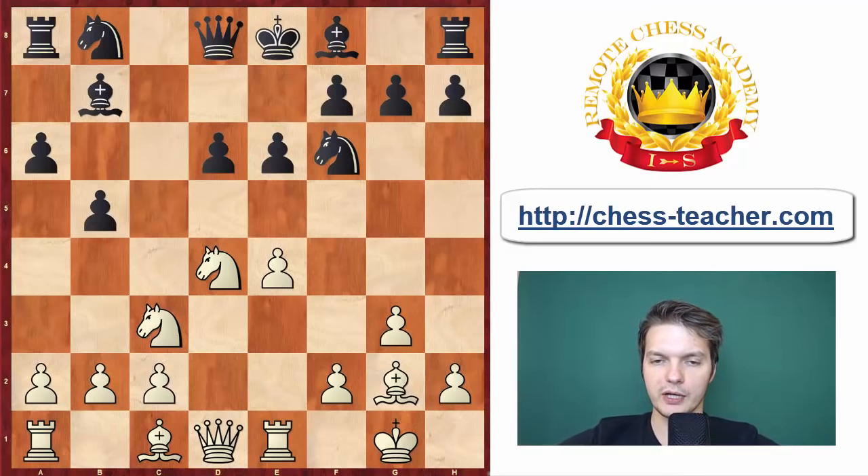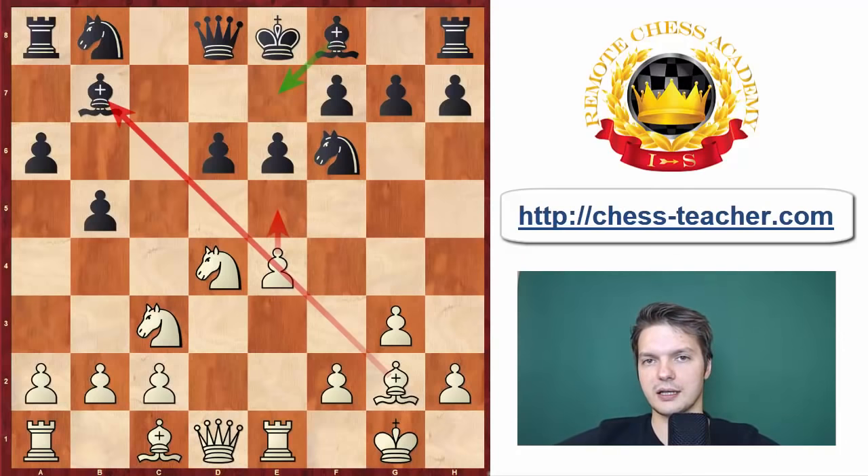Re1 is a very important move that already prepares quite a few tactical tricks. Generally speaking, Be7 may not be advisable due to the e5 break, which unleashes the beast standing on g2. The bishop on g2 enters with great force, and also the pawn on e5 would attack the Knight on f6. Let's briefly look at a couple of interesting continuations from here.